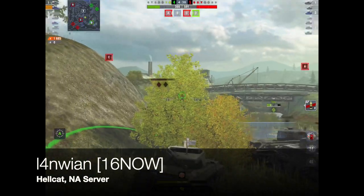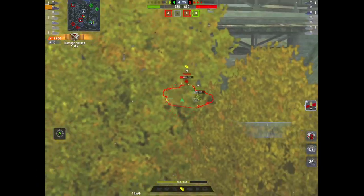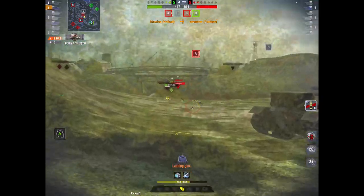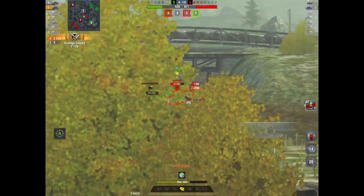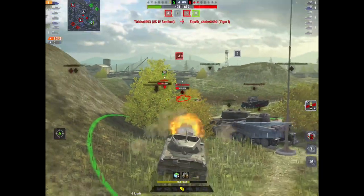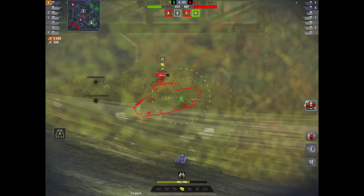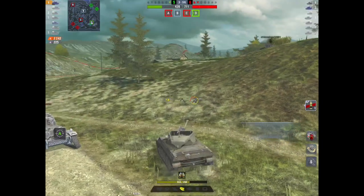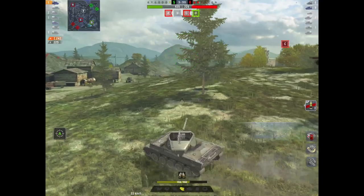I want to show you why this tank is so good in certain respects. This is a perfect position for a Hellcat — he's hauled down, he's got great vision onto that VK, he's able to dispatch it. Same with the Jackson — he's hauled down, great vision, he can use that gun depression and positioning to really give these tanks a hard time. This is what you've got to look for when driving a Hellcat: haul-down positions where you're not too far away but not too close, using the gun and mobility and gun depression to maximum effect.